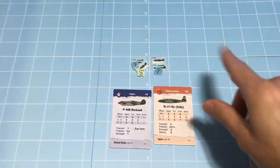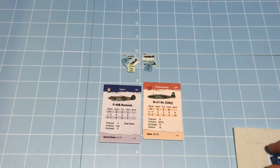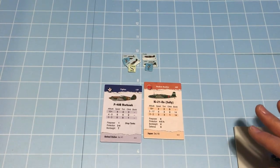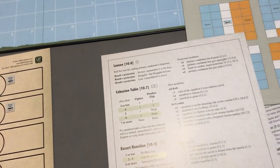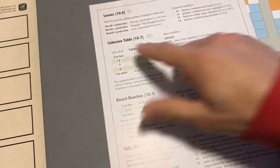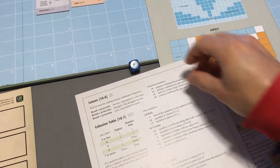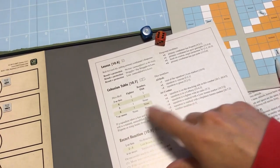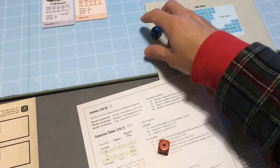We've resolved combat rolls for both attacker and defender. The last thing is to check cohesion — even though we failed to inflict losses, hopefully we can inflict disruption on the bombers. All combatants make a disruption roll. Starting with the Japanese squadron: rolling 2D6 and checking the cohesion table on the bomber column — we roll a 7, no modifiers apply, and on the bomber column a 7 is no disruption. Now rolling for the P-40s — a 2. The squadron is on the attacking side, so plus 1 to cohesion roll, bringing it to a 3.